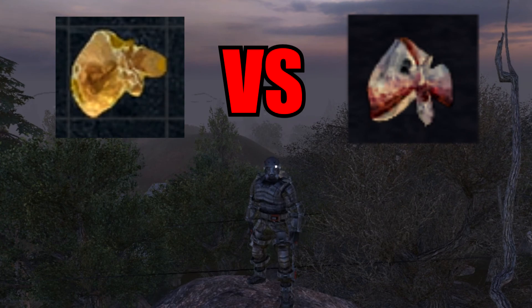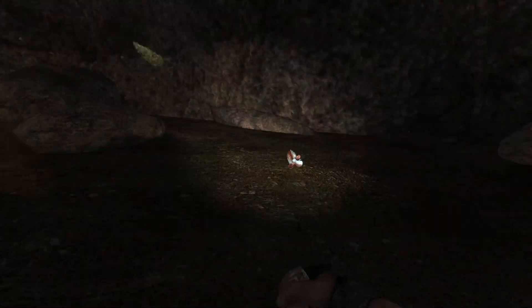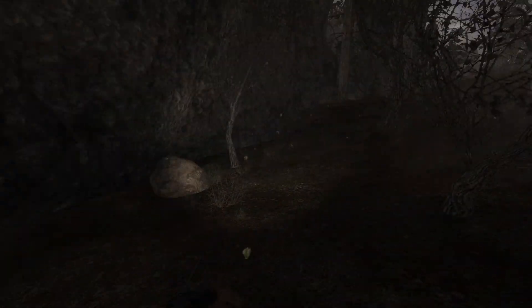Before we start let's quickly recap what we know. In all three games artifacts are created by anomalies. In Shadow of Chernobyl they are visible to the naked eye and can be commonly found laying around in the Zone.